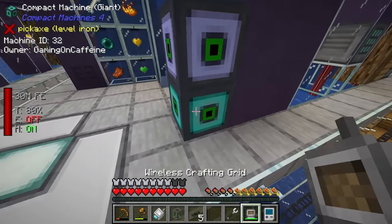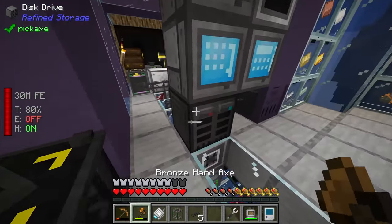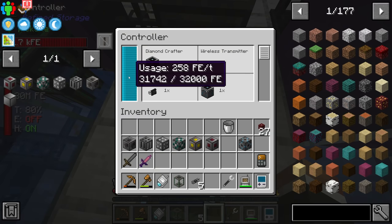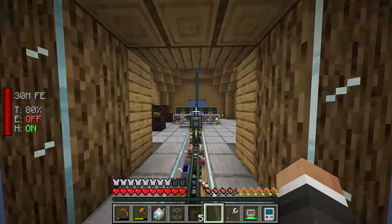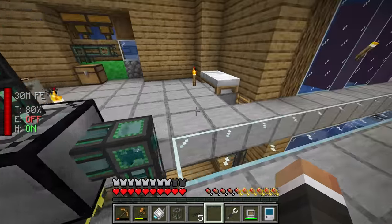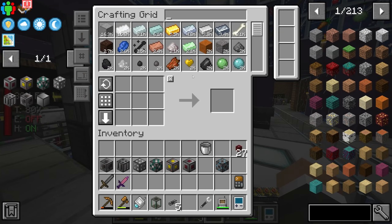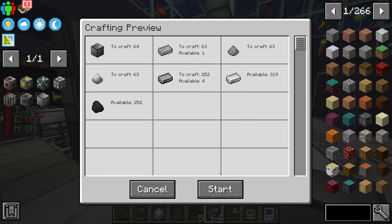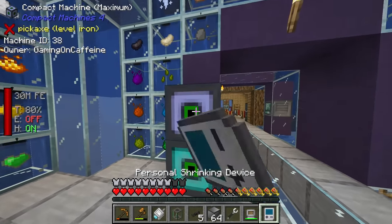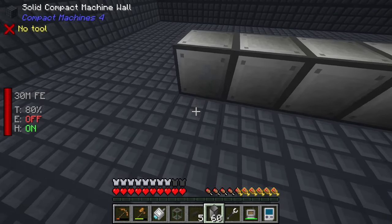I did just pick up our network transmitter so the wireless refined storage isn't working inside the wither compact machine right now. Our refined storage system was using around 350 FE per tick which, combined with the new compressed auto hammer using 120 FE per tick, put our power system basically out of power completely. I've removed that temporarily until we can get this reactor online.